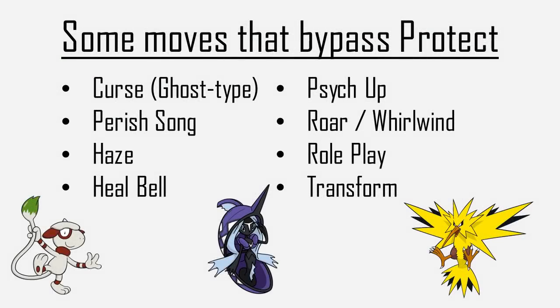Certain moves bypass Protect altogether, regardless of whether or not a move like Feint was used. On the screen you can see a list of some competitively relevant moves that have this property, though you can find a more complete list on Bulbapedia. In addition to these moves, any move that targets all Pokemon on the field, like Haze, or any move that targets the user and its ally, like Heal Bell, will also ignore Protect and execute like normal.